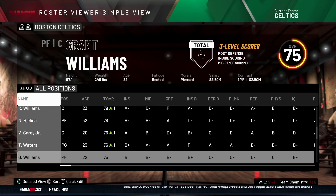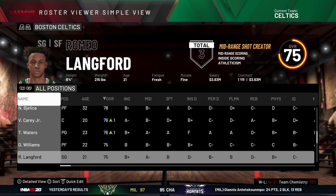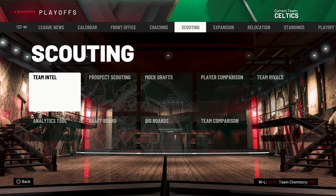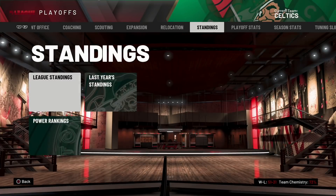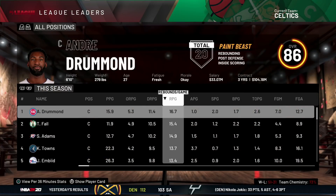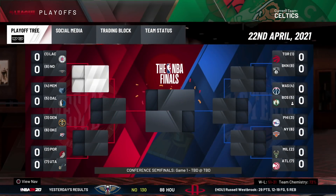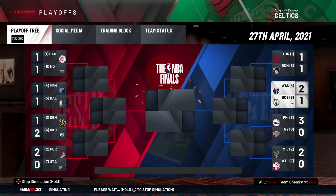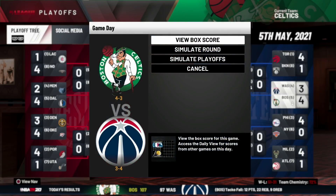Tatum, Brown, Graham — Gordon Hayward has been injured and they lost DeMar DeRozan, which is the only real loss from last year. In terms of season stats, Taco was actually second to Andre Drummond in rebounds per game and actually averaged more points, but the team was just struggling. He did lead the league in blocks though. The Celtics are down 3-1 in the first round — can they come back from a 3-1 deficit against the Washington Wizards? And somehow the Boston Celtics fluke a 3-1 comeback against the Wizards.